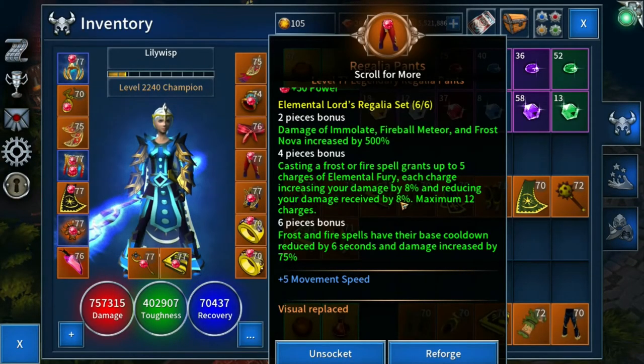Welcome back from the maths lesson. Now, our six-piece bonus: Frost and Fire spells have their base cooldown reduced by 6 seconds and damage increased by 75%. This applies to the same Frost and Fire spells as the four-piece bonus — Frost Nova, Blizzard, Frost Beam, Death From Above, and Immolate. The 6-second cooldown reduction is hugely important. The more we can cast our skills, the more we trigger certain effects off our weapon set.